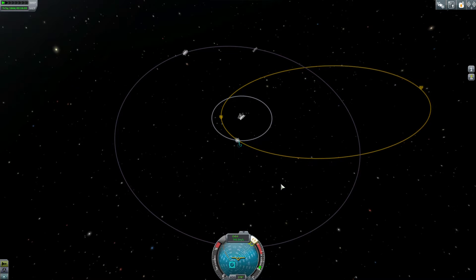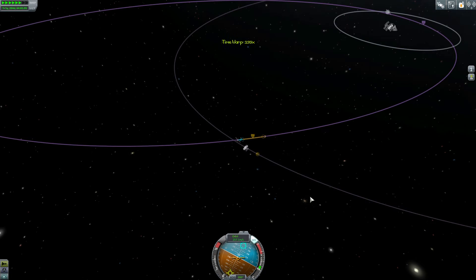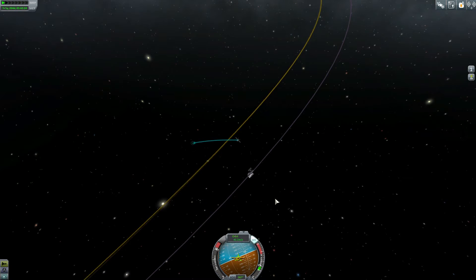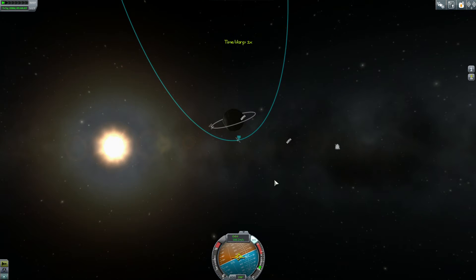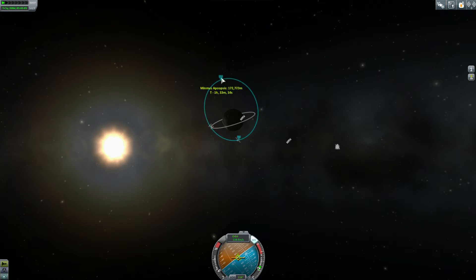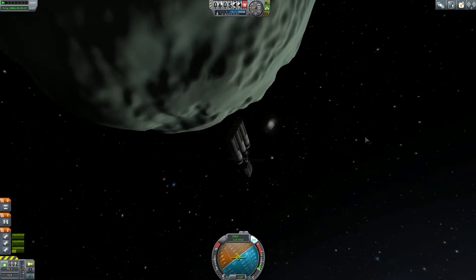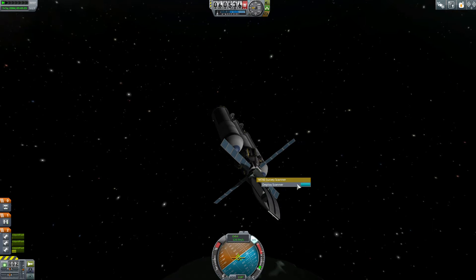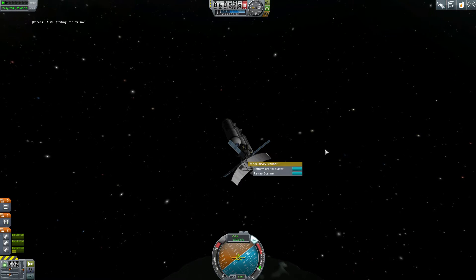I'm doing a bit of a lazy approach here because I'm in an equatorial orbit around the Mun, so I just decided to burn out as far as I could until I got a relatively close capture to Minmus. The benefit is you almost always end up in a polar orbit, which is exactly what this satellite needs. Hopefully resources end up equatorial so I don't have to do plane changes every time I send out an interplanetary mission.